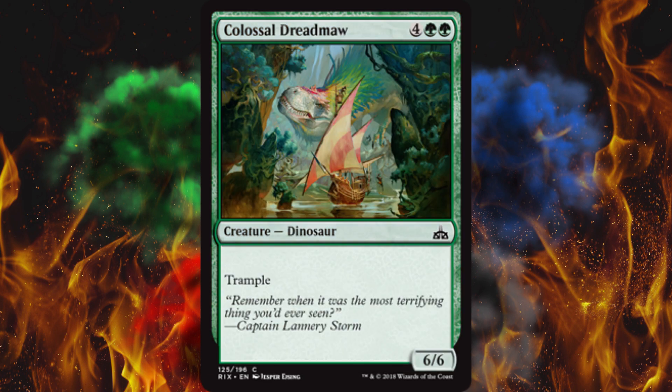Next up, Colossal Dreadmaw — oh my god, he is the size of a ship, which is not realistic in any biology I've ever heard. It's a 6/6 for 6 with trample, just straight up. No hexproof, no nothing. Honestly I don't really like it — it needs to be a 7/6 with trample or something. It just needs something.